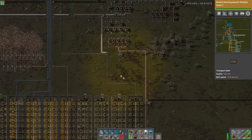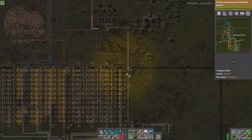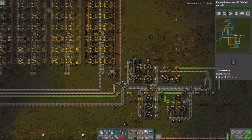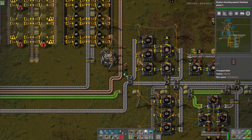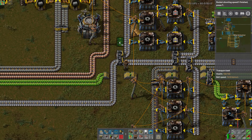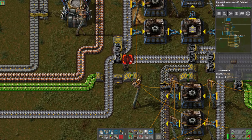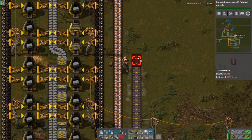Routing plastic down here is going to be a challenge — it could run next to this but it gets squirrely. This is not going to be pretty. We're going to have to do some fancy belt work here — turning on the spaghetti machine again.